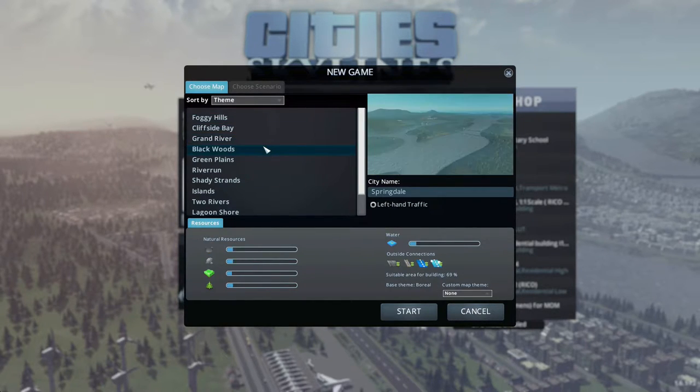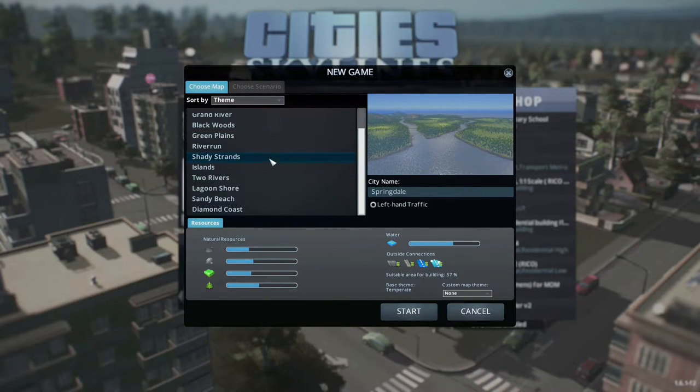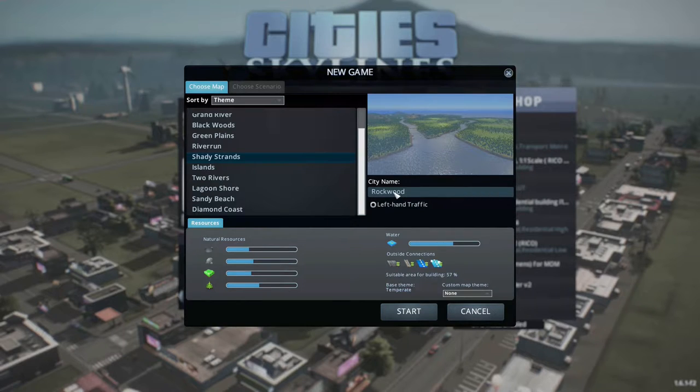I don't really know what sort of map I'll be looking for. This could be interesting — got some nice rivers going through the terrain. The city name is randomly chosen: Springdale, or Lakewood, Springdale again, West Valley. I might change this at some point and probably want to change all the district names as well when I build them. I think this is a good map to start on.